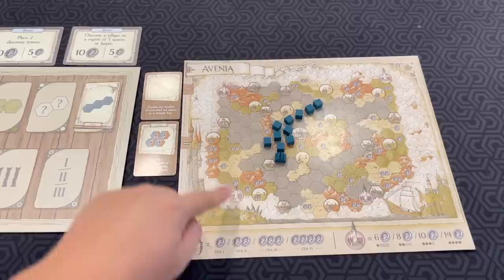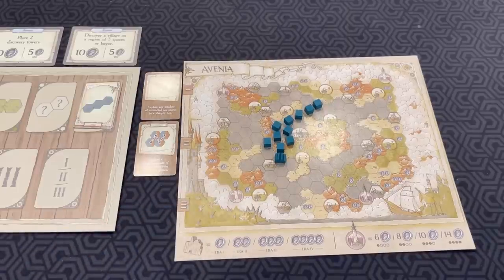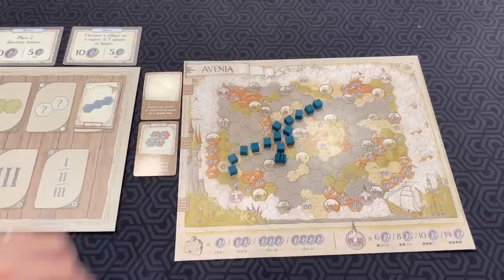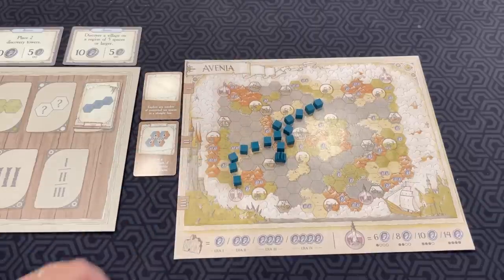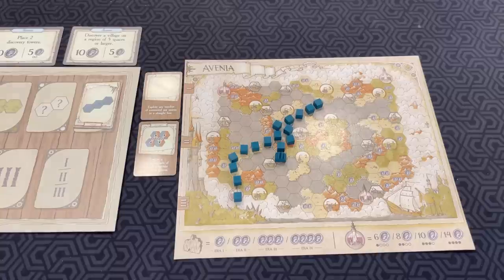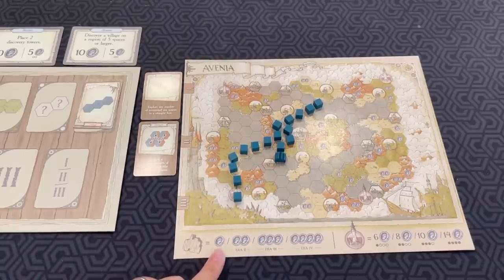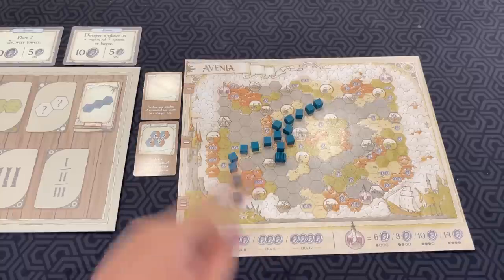Discovery towers, like these, are very valuable wild terrain spaces. Let's say I manage to go all the way here and I discover it. The first one you discover is worth six points, the second one is worth eight, the third is worth ten, and the fourth is worth fourteen. One thing I forgot to mention about villages: whenever you make a village, depending on what era you're in, you earn coins. If I made a village in the first era, it's worth one coin, then two, then three, then four in subsequent eras.